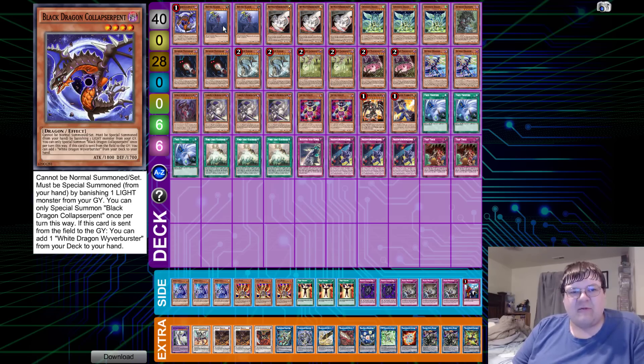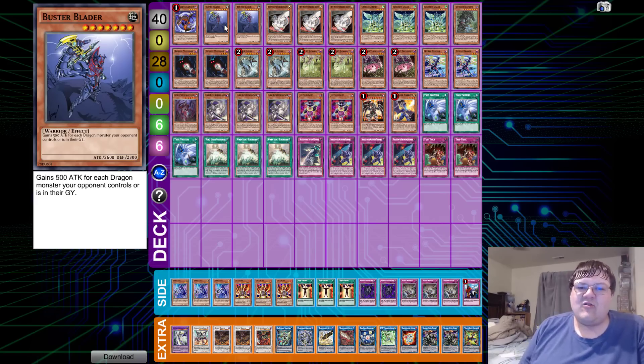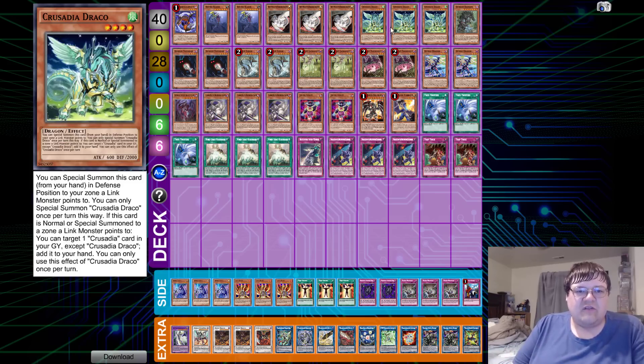We have one copy of Black Dragon Collapserpent and two copies of Busterblader. Since we're in a dragon format, I wouldn't be surprised to see these Busterbladers getting inflated considering the full Guard Dragon combo and things like that. Then we have triple copies of Buster Swordsman — your standard equip onto this. You can tribute it to Busterblader from your hand or graveyard, and this is the one that searches Destruction Swords.